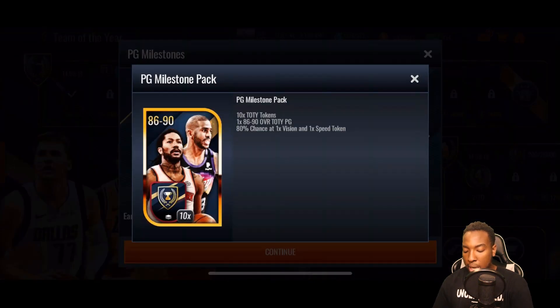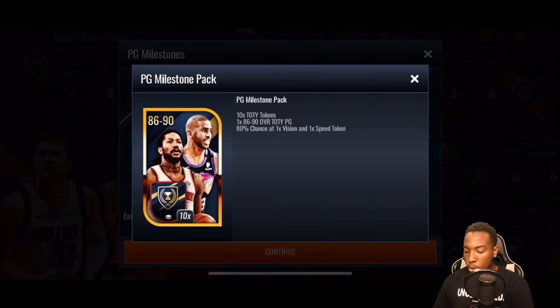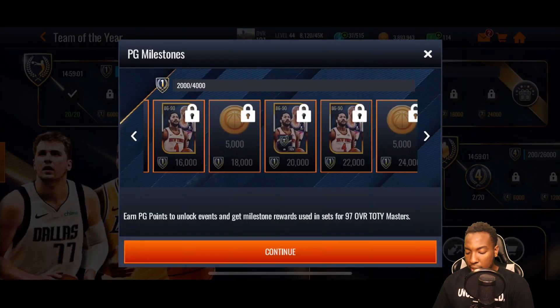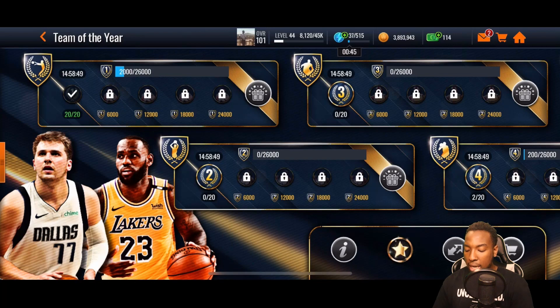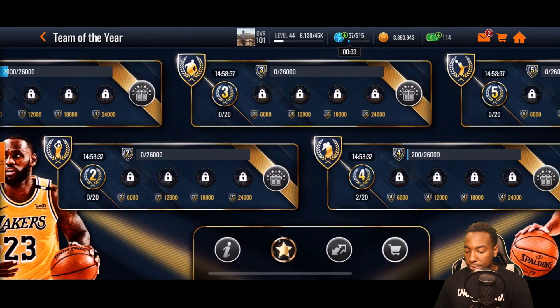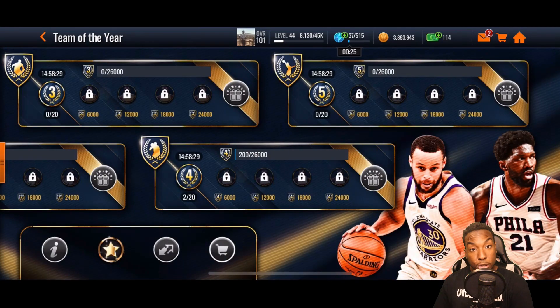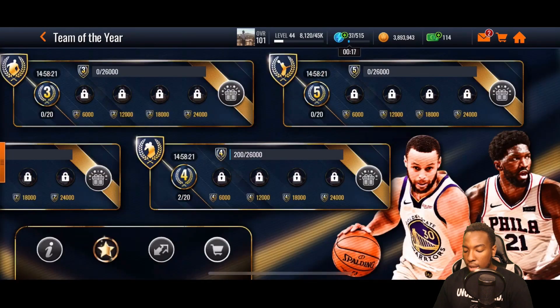Let's count up the total team of the year tokens per day. From the store, you can open 10 coin packs daily — each gives 4 tokens — that's 40, plus 5 more packs for an extra 10, totaling 50 tokens per day from packs. From playing all the events for two positions, you get 40 tokens per day. So that's 90 tokens per day total. Each event requires 75 stamina, so 20 events costs 1,500 stamina, and grinding two positions costs 3,000 stamina per day.